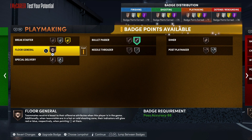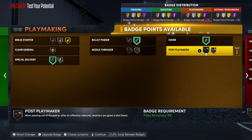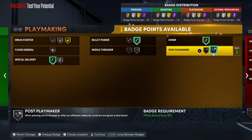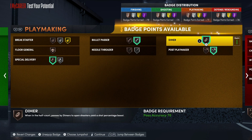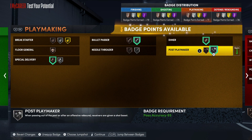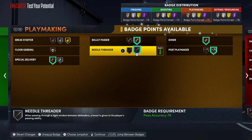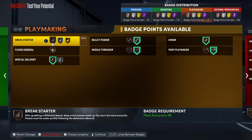For playmaking you got silver Bullet Passer, Special Delivery, Dimer, Post Playmaker - Post Playmaker is just another Dimer out the post. If we would have gone higher on pass accuracy we could have got higher on a Dimer badge. But you really just don't need Dimer like that - everybody can shoot in this game, shooting is easy. You can go silver on a Needle Threader.